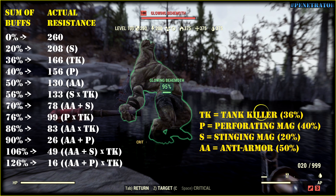You can see that I'm using a few Armor Penetration buffs: Tankiller gives 36%, Perforating Magazine 40%, Stinging Magazine 20%, and Anti-Armor 50%. Any magazine stacks with Anti-Armor additively, which is why we have combos like 70% and 90%. Tankiller is a multiplier, which is why every percentage ending in 6 is not a straight additive result — except for Tankiller itself. So we cannot have 126% Armor Penetration; we cannot go beyond 100%.